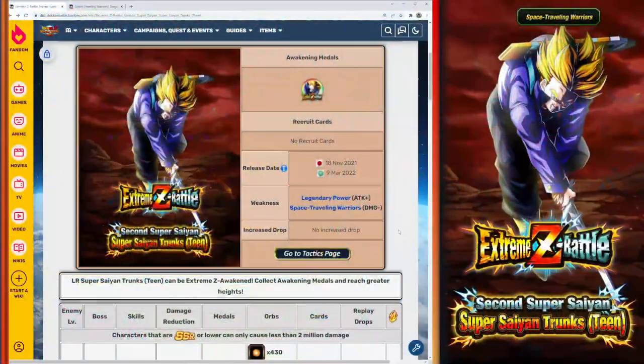Let's hop over to the Dokkan Wiki real quick. I don't talk about the Xtreme Z Awakening stats of this unit in this video, but you can check the top right of this video right now — I actually did a video earlier going over just what this unit gets with his Xtreme Z Awakening, which is pretty good. You can check that out or check the link in the description below.